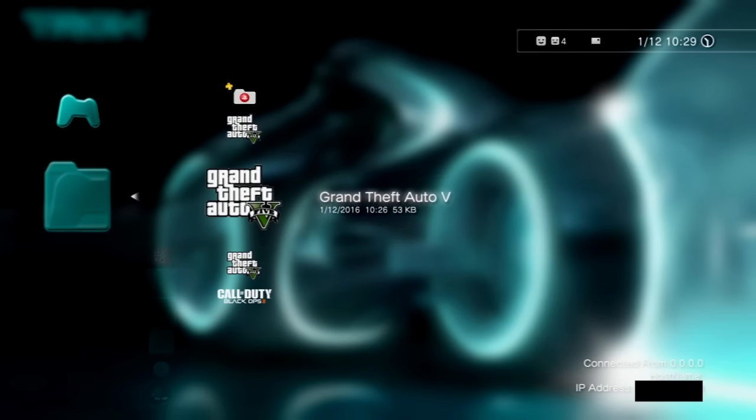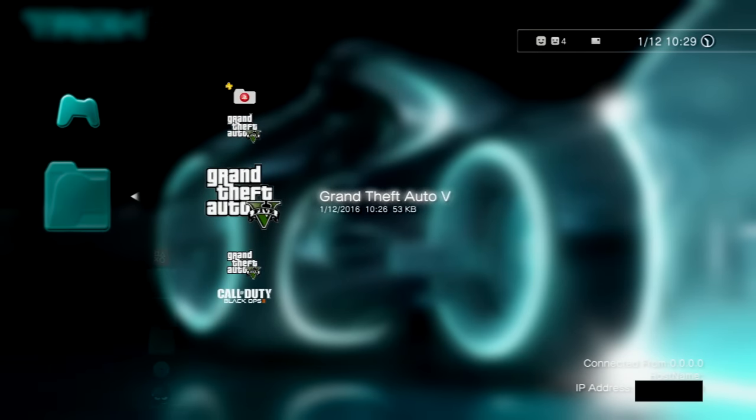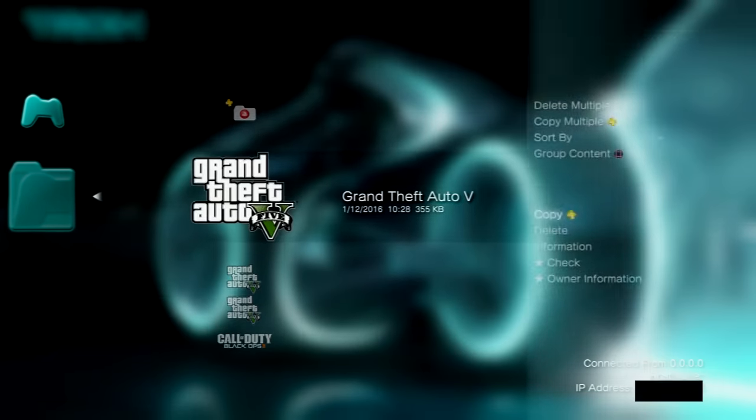It's always gonna be the top one, which is the last one saved. Once you find the game save, just click Options on it and click Copy — we're gonna copy it to the USB.